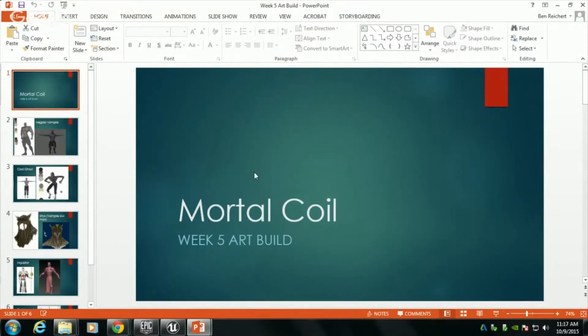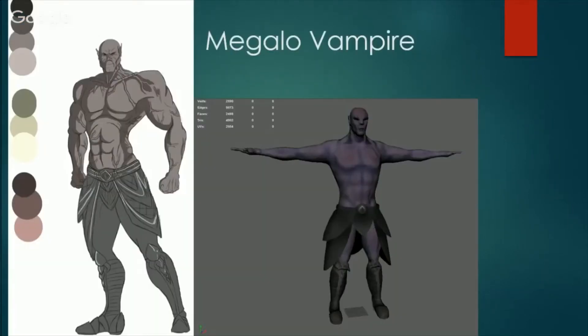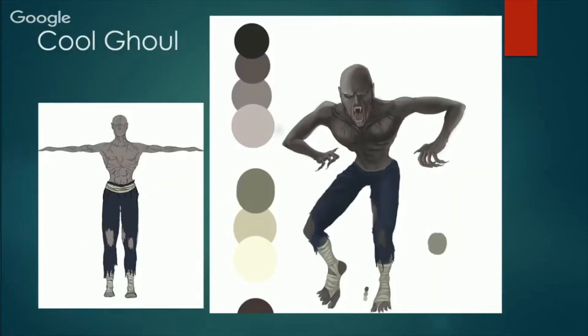This is the Coil Week Five art build. This is the Megalo Vampire — concept art and the model. The model has changed: it has more detail, it has a normal map, all that kind of cool stuff. That was made by Molly, our character artist.